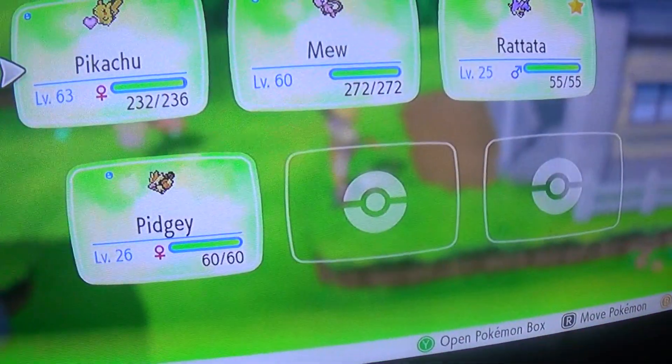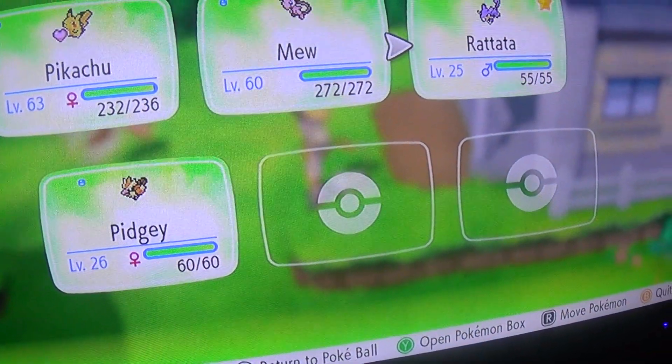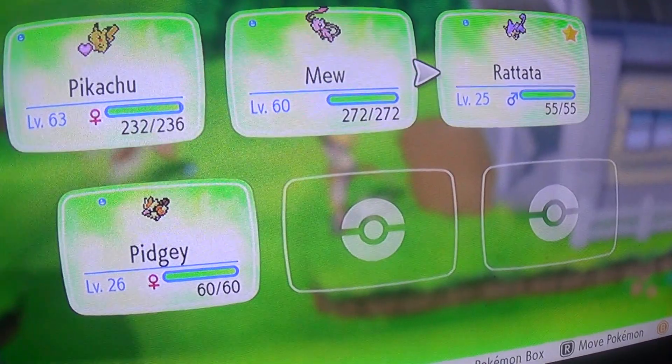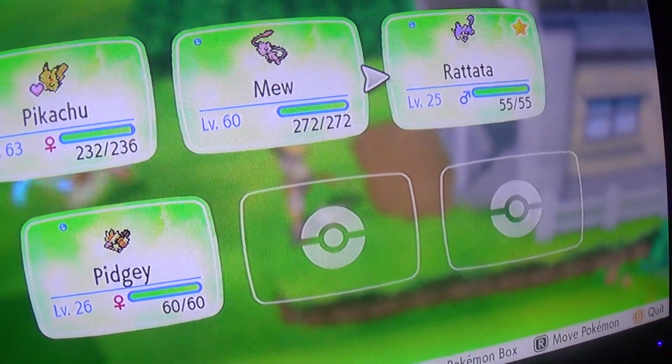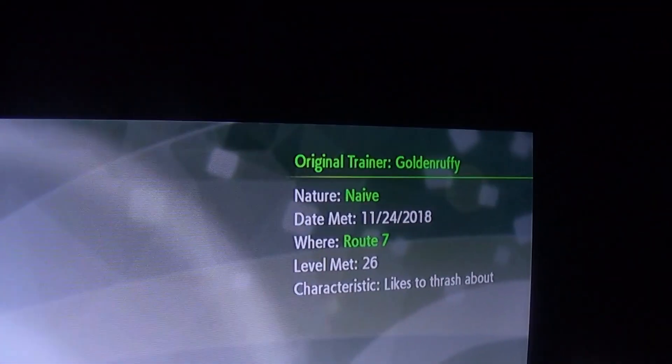Anyway, nature predictions: my friend Francesco guesses hearty, I guess jolly, and my sister guesses sassy. And it is... naive.